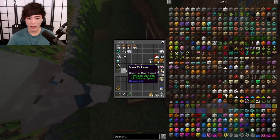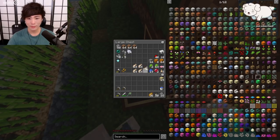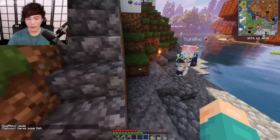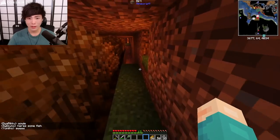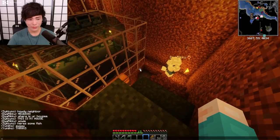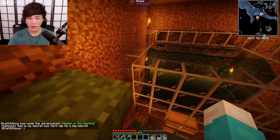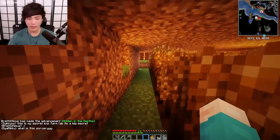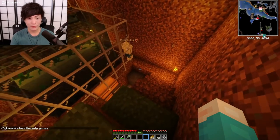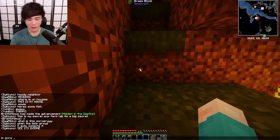I'm gonna go look for diamonds. I have a couple extra pickaxes, so let's get on that. This is my secret XP farm lab — it's a big secret. The XP farm kind of sucks if I'm honest, but it's free and it's completely self-sufficient and that's what matters. When the kelp grows, it auto-collects it — look, it's insane! Okay, I gotta go. I'm gonna go get diamonds now.